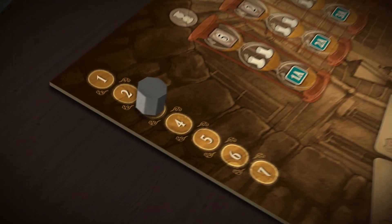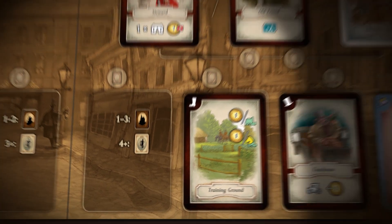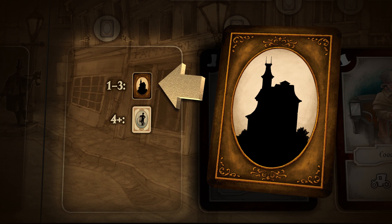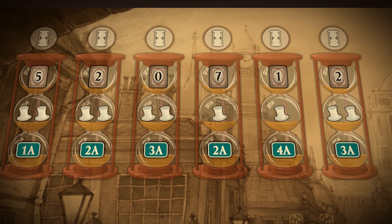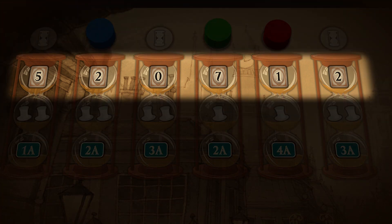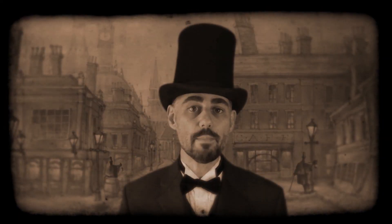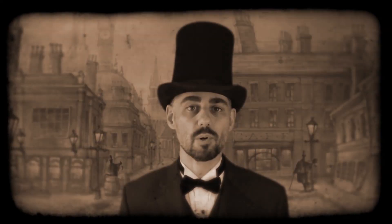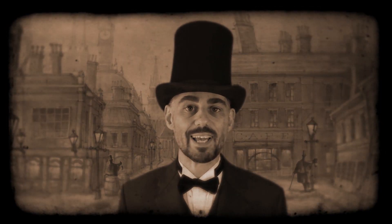Last Will is played over a number of rounds. At the start of each round, cards are placed onto spaces of the game board depending on the current round number. This space, for example, gets a property card in rounds 1 to 3 and an event card in rounds 4 and later. The game ends after 7 rounds or when one player has gone bankrupt. The player with the least money left at the end of the game, or the one with the biggest debt, is declared the winner.